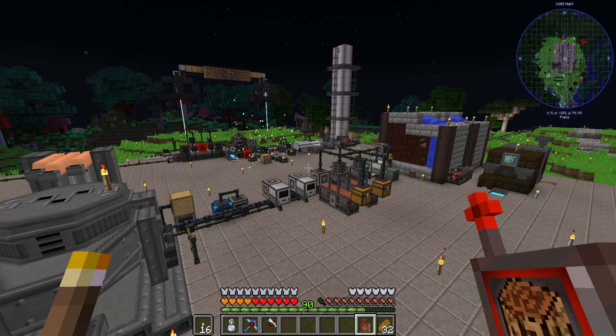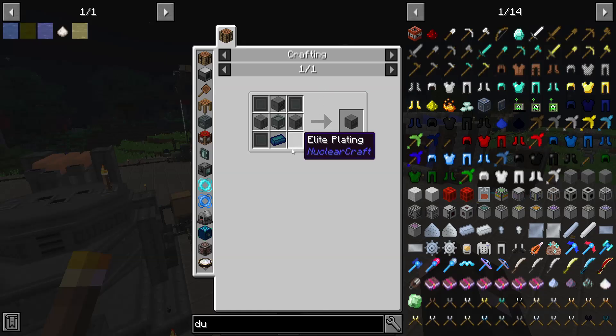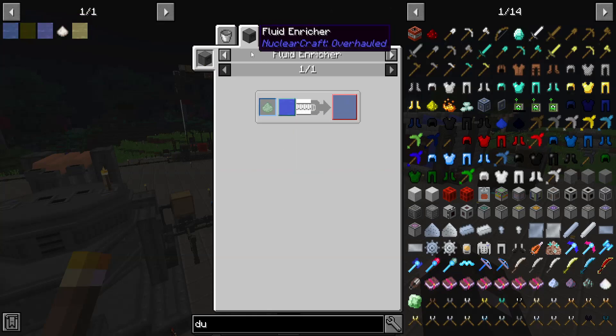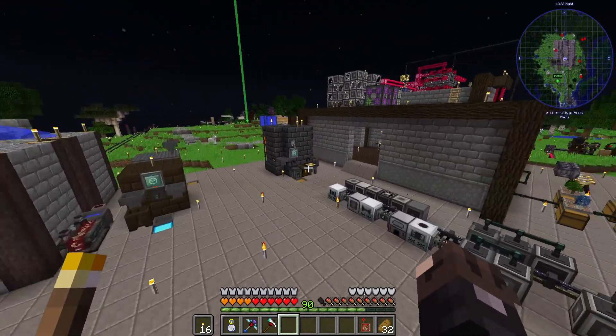It's been a couple of days. I've chilled out, I've gotten iced coffee, and I've kind of accepted my fate in this pack - it's time to do some nuclear engineering. To do that, I need to make elite plating, which requires crystal binder, which requires calcium sulfite. I have everything else already - I just need calcium sulfite, which requires calcium sulfite solution, which requires sulfuric acid, which I already have, and fluorite water, which I can easily make. So let me go ahead and make some of this stuff.